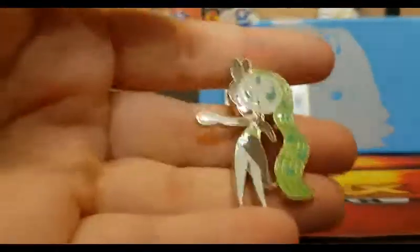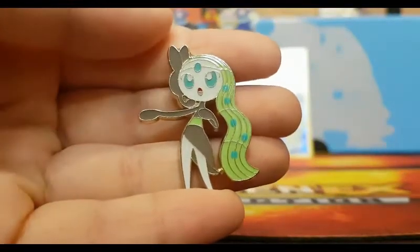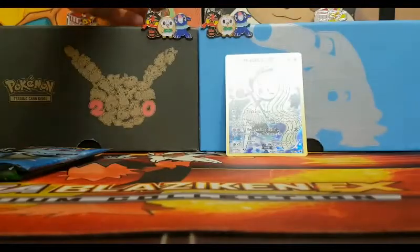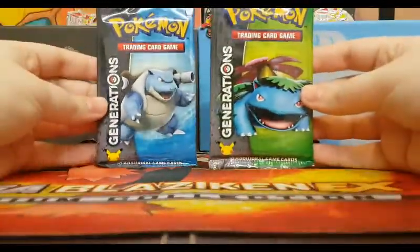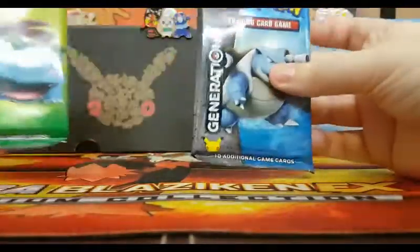We get the Meloetta pin and these are really nice — I like to keep all of these and just keep a collection of all the ones that are available. Put that back there. And of course we get our two packs of Generations, so we'll start with this one.